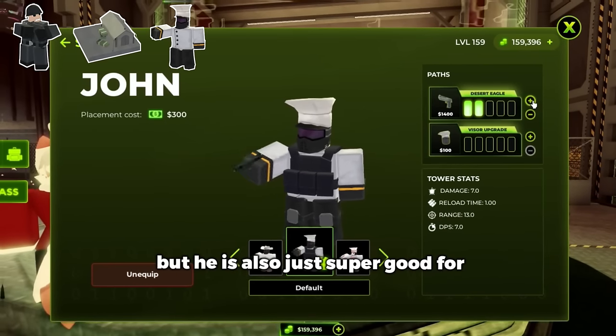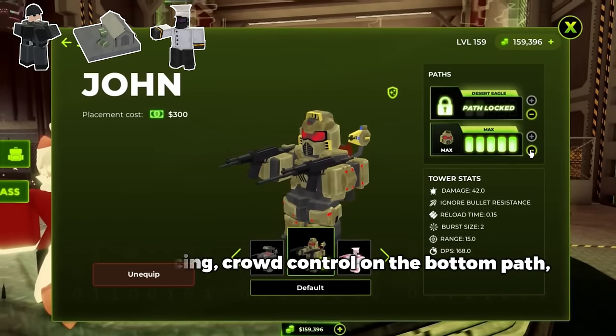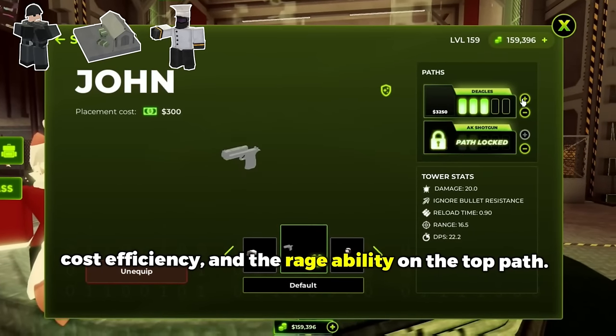Jawn is a bit more expensive, but he is also just super good for bullet piercing, crowd control on the bottom path, cost efficiency, and the rage ability on the top path.